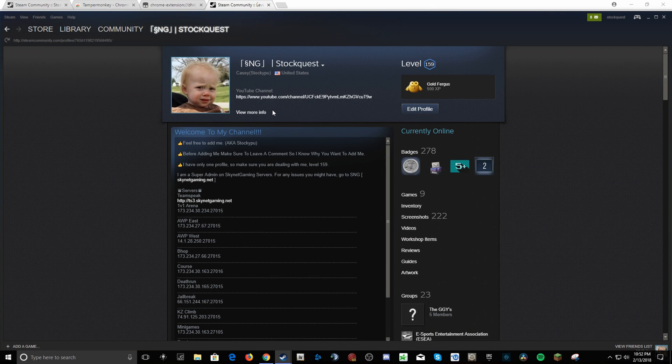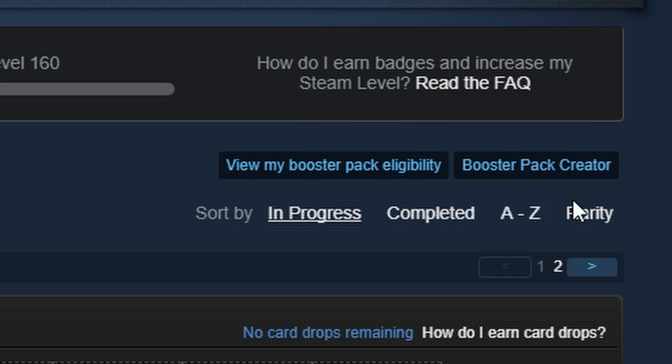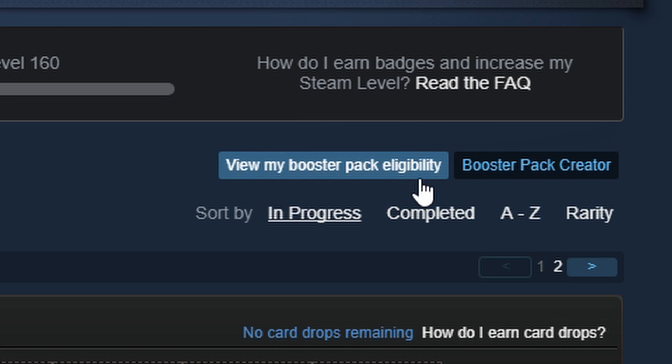As you can see on my Steam profile, if I go to badges, you won't see much — just Booster Pack Creator and view my Booster Pack Eligibility.